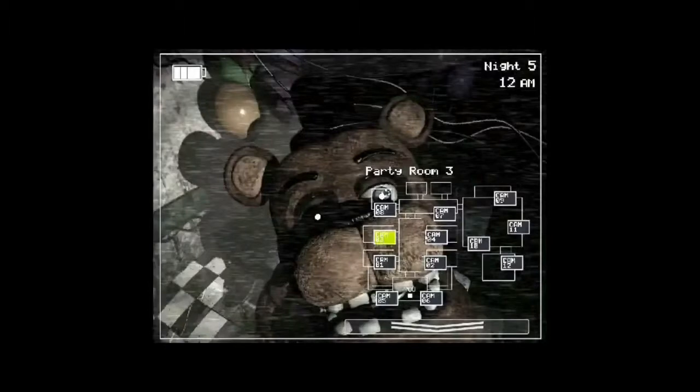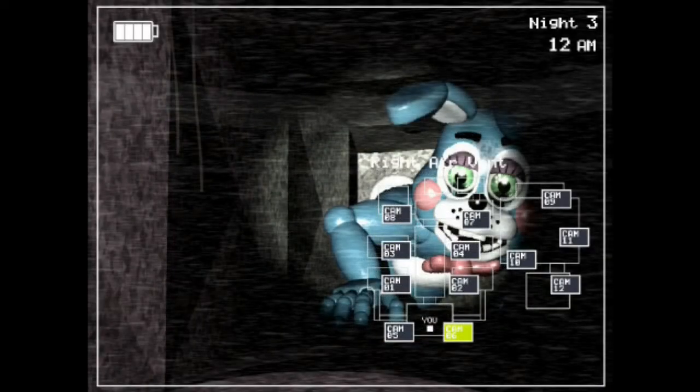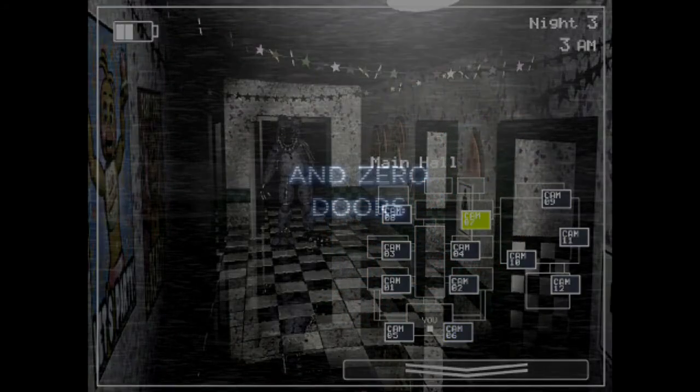We also have Freddy — hasn't changed much. We also have ventilation shafts, so animatronics can pop up at new angles. And there are over 20 cameras, and even more rooms. And the best part is, there are zero doors.